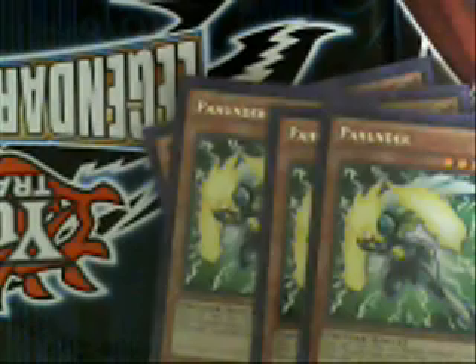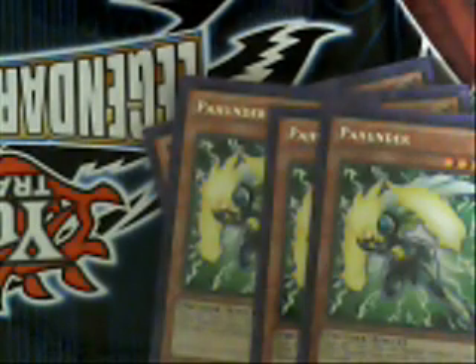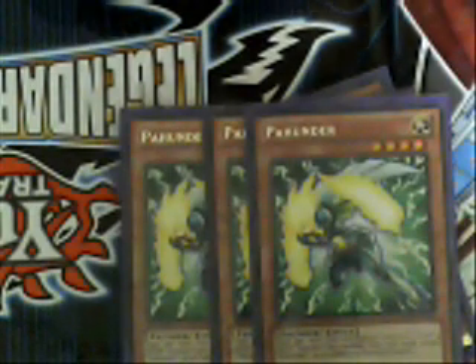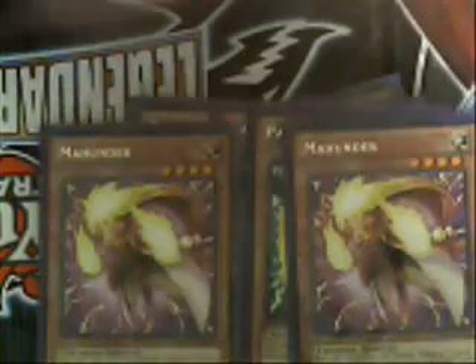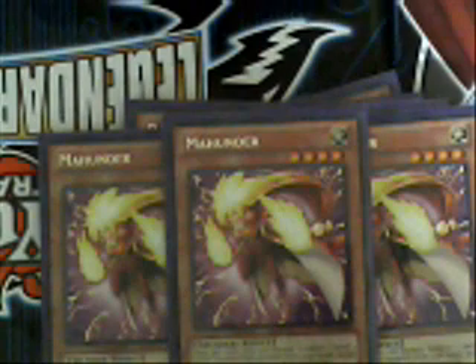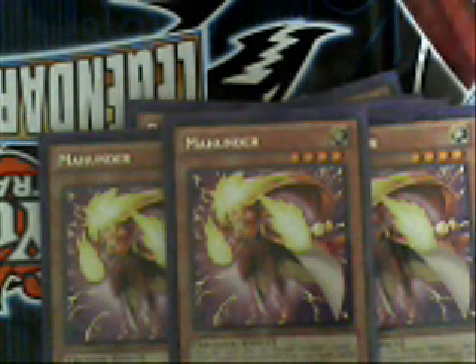Three Paw Hunters. Paw Hunter is going to allow us to get an extra normal summon each turn, which is basically going to allow us to fill the field full of monsters to go into our special summons. I also run three Maw Hunters — same deal. Maw can bring out Paw, Paw can bring out Maw and so on, so it's really easy to go into an XYZ summon with this deck.